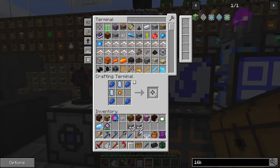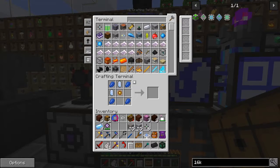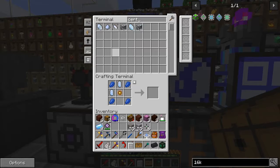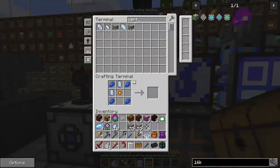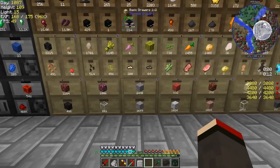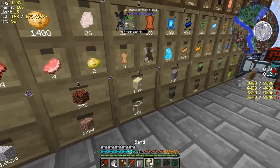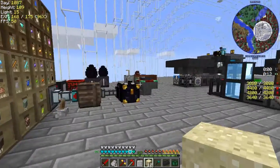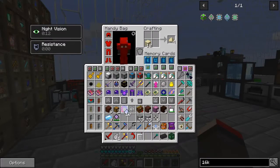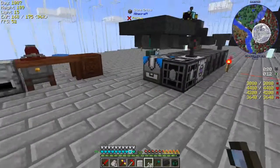That's the one we need. I've run out of pure certus quartz — fantastic. Let's just get some more certus quartz. Give me 20 and some sand. Have a look at this chest — melons! Right, get rid of that straight away.